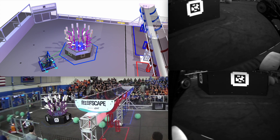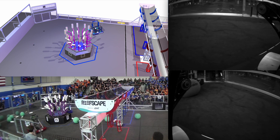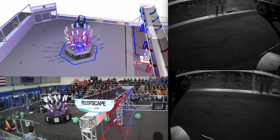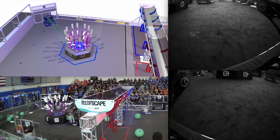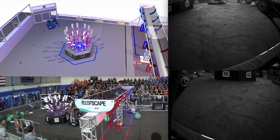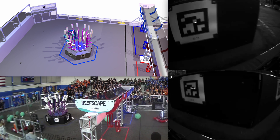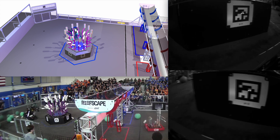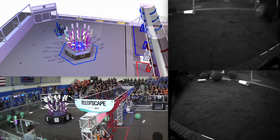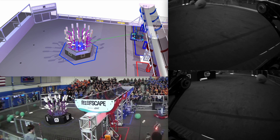Over on the blue alliance side, it looks like 3467 has gotten themselves a bit stuck on a piece of algae. 6328 now needs to take some time to get them unstuck. But 6690 is also still blocking that one coral station, limiting the time force cycles for the blue alliance. Over on the red alliance side, we have the exact same thing happening with 138 and 2342, trying to fill up that coral station as much as they possibly can before the buzzer hits.